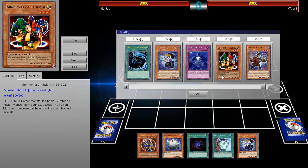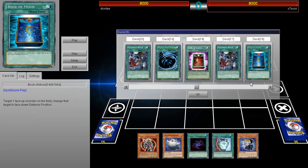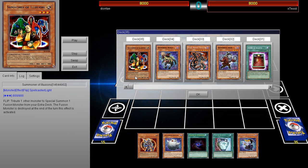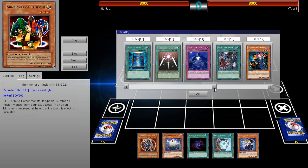Unfortunately that does hurt Summoner of Illusions because it's a flip effect — even though he won't die, you have to have him flip to actually get the effect. What you could do is play Book of Moon. He's also playing Book of Eclipse, which I'm guessing is oriented toward just going for the OTK so he's not really worried about that. I don't think he's playing Book of Taiyu either, but that would be really dirty — you could Book of Taiyu Summoner of Illusions and get multiple effects.